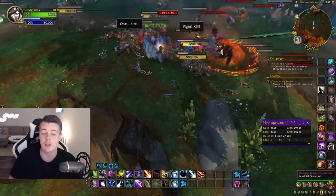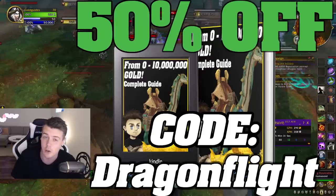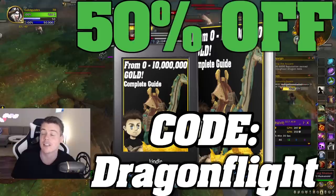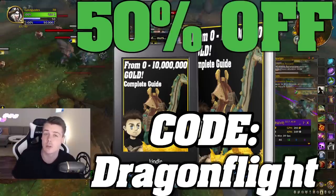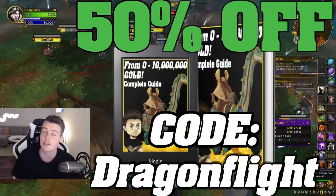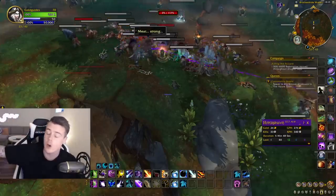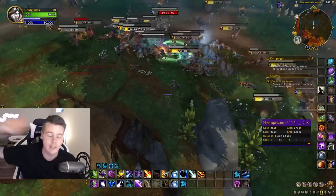Before we jump in, big thank you to everyone who has picked up the zero to 10 million gold guide. The support has been insane and I'm so glad you guys are liking the Dragonflight update. If you want to get it, use the discount code 'dragonflight' and you'll get it for 50% off, which includes all future updates. Get the book today and you'll receive all updates automatically to your email for the next decade.